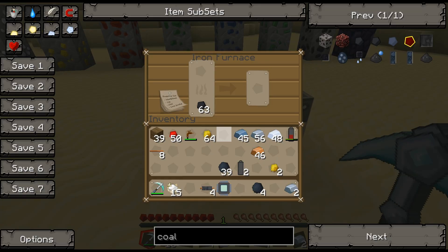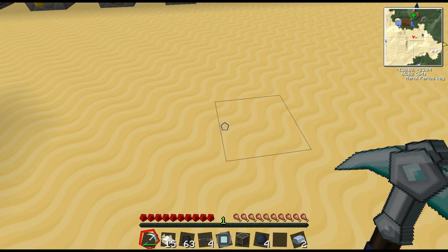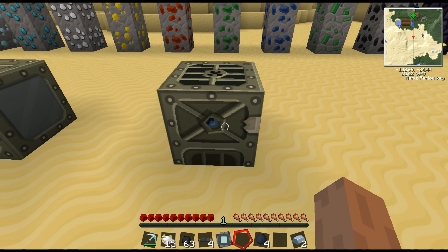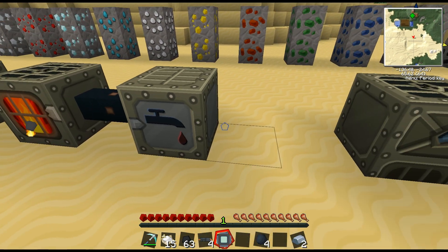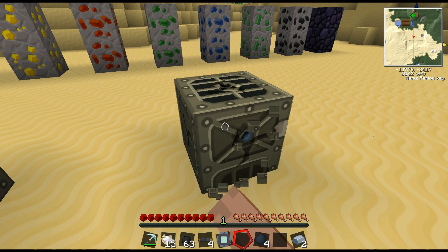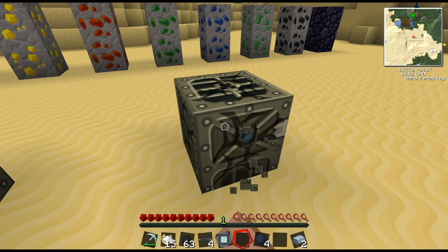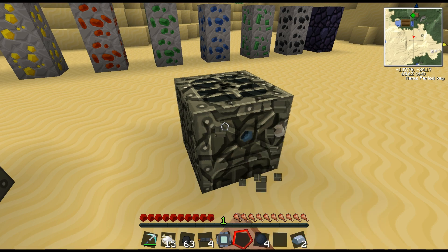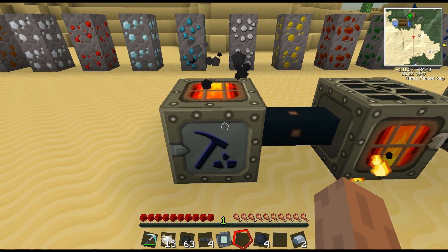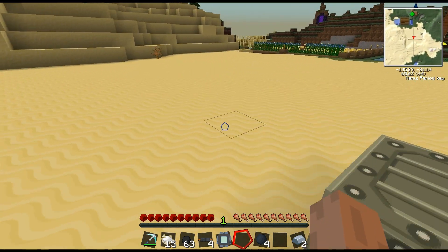There's one other really important thing to learn: when you have certain machines like furnaces, you can use a pick to remove them — but that's not going to be the case for IC2 machines. If you go the long route trying to destroy one with a pick, you can see the slow buildup and you get nothing.